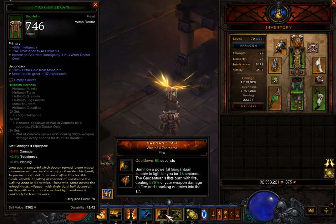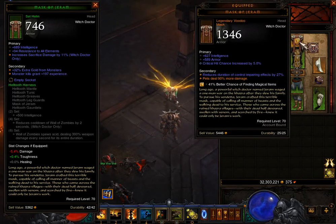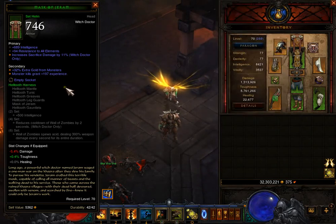I just wanted to show you guys that there are two different Mask of Jerem's — one that is the orange and one that is a set. I did not know that there was a set one, so it kind of blew my mind. It confused me a little bit, because I was like, really? Why would you name a set item the same as a regular item? Shouldn't it be different? So potentially this could be a bug, but I could be wrong because I never paid attention to the Helltooth set.